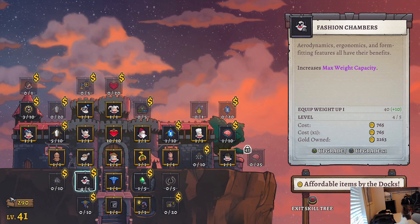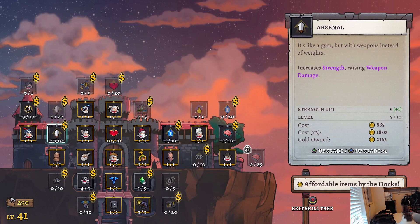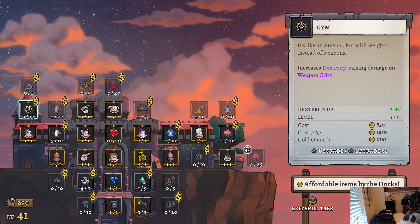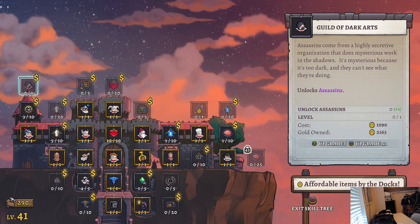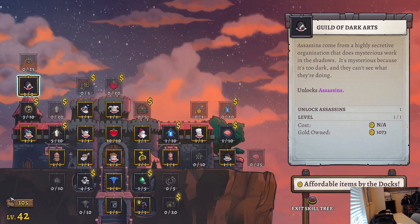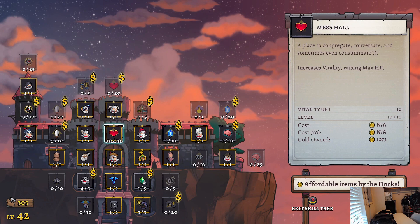So last time we ended with 2163. Increases encumbrance limits — that's really good, we like that. Damage, strength, weapon crits. Boss chamber — assassin! You got to go assassin, but don't switch to assassin though, we got to try out the gunslinger first. More dexterity.